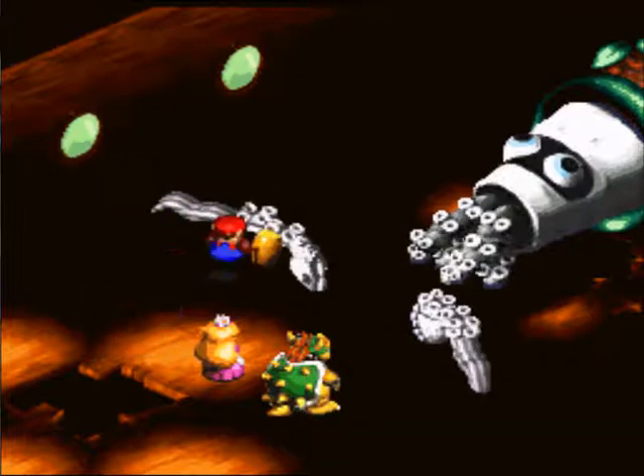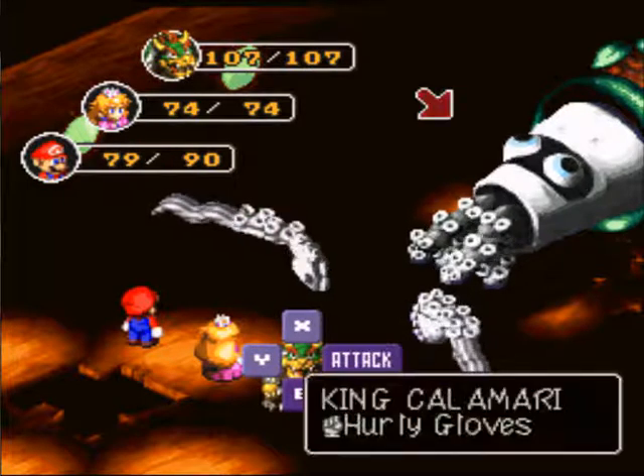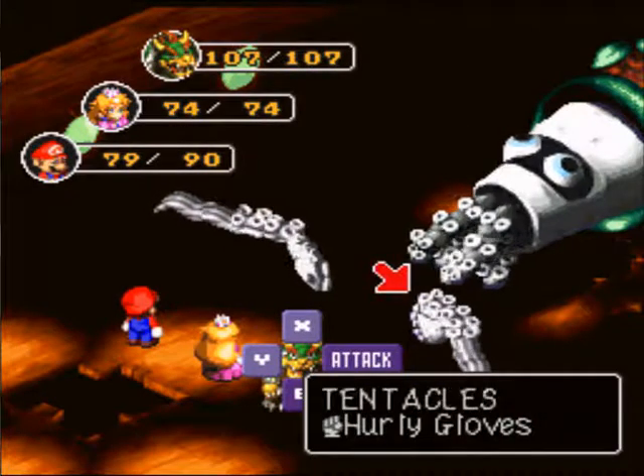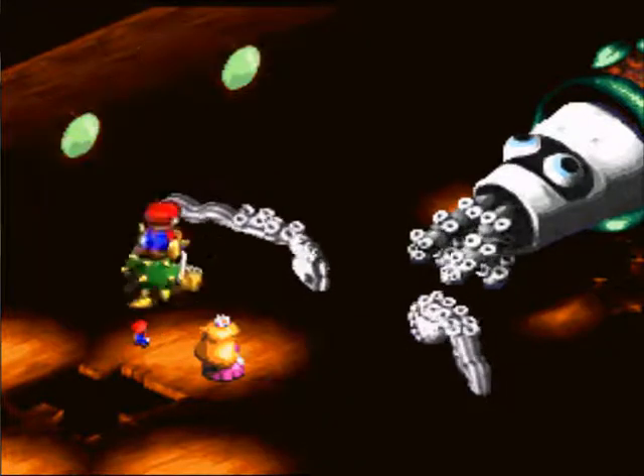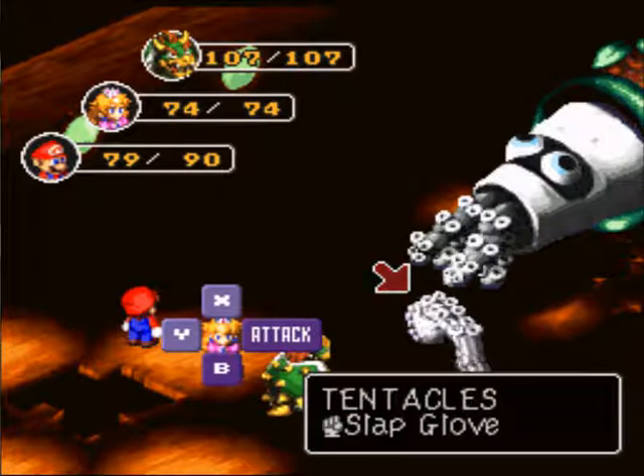Now there's one left tentacle, one right tentacle, and then the head portion, which is King Calamari. Pretty creative name there. And he's got the same weakness and defense as the tentacles do — it's all the same body.